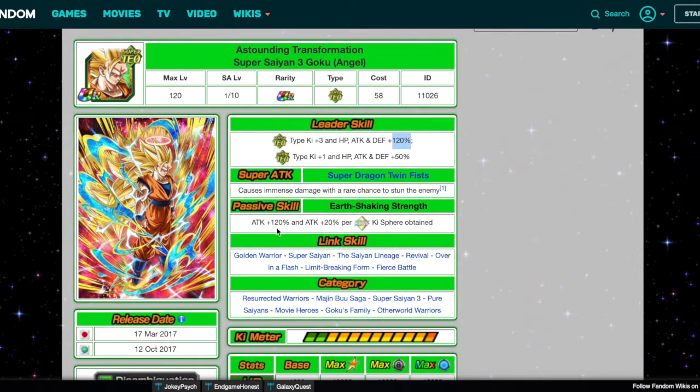His passive skill, Earth Shaking Strength, is currently attack plus 120% and attack plus 20% per Rainbow Ki Sphere obtained. For the EZA, let's change it to attack and defense plus 120%. And since it's a Rainbow Ki Sphere, it's not insanely broken, so let's keep a per-orb bonus: attack and defense plus 15% per Rainbow Ki Sphere obtained.